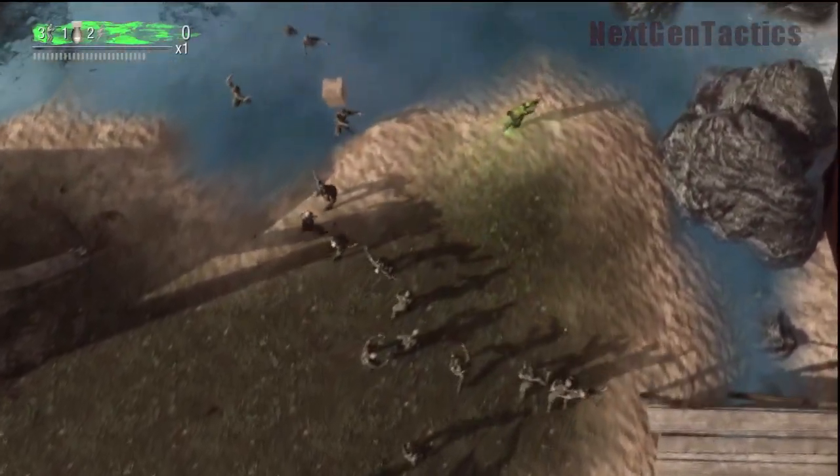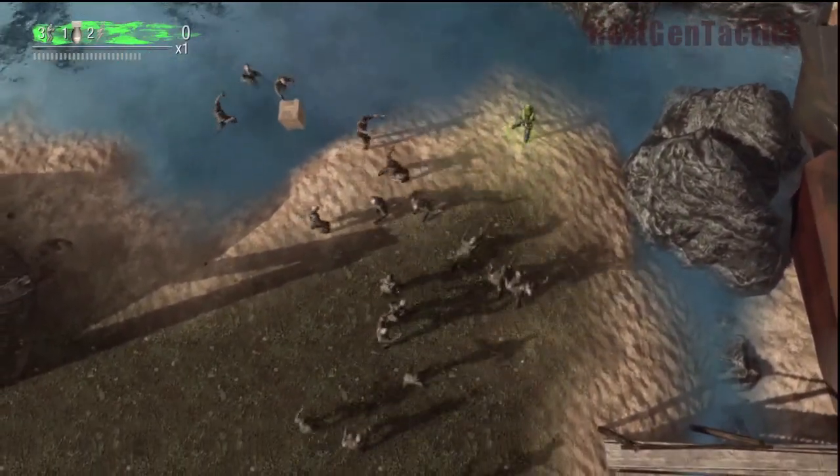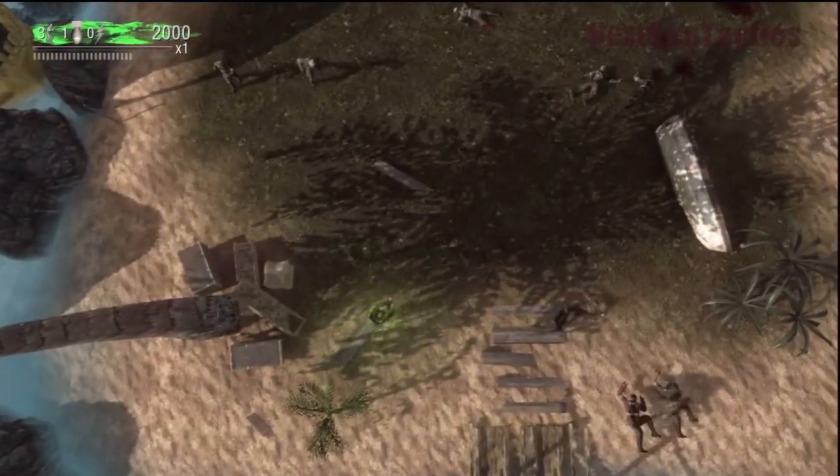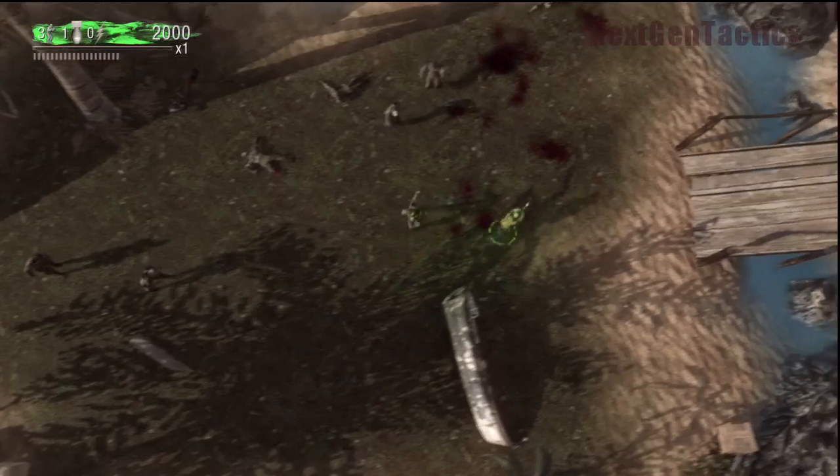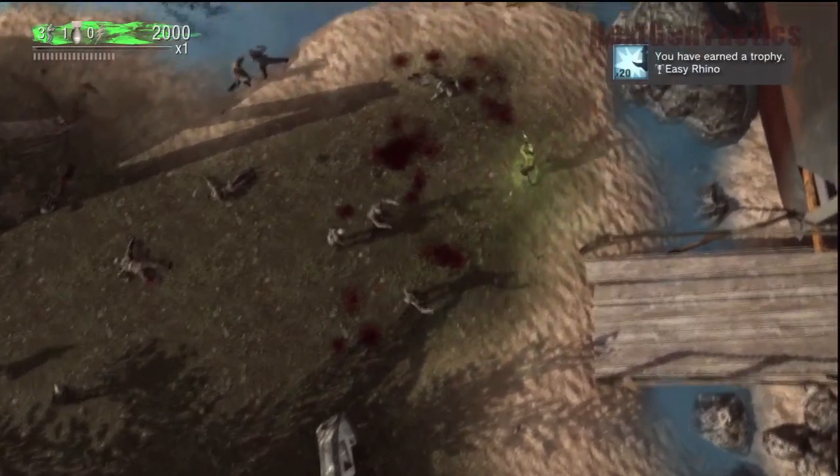All we're going to do here is try and get a good collection of zombies going. This is the first level, and then you're just going to Rhino them like that. You hope you get 20, and we should get the trophy right there — EZ Rhino.